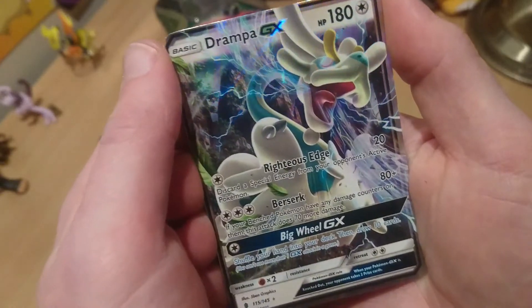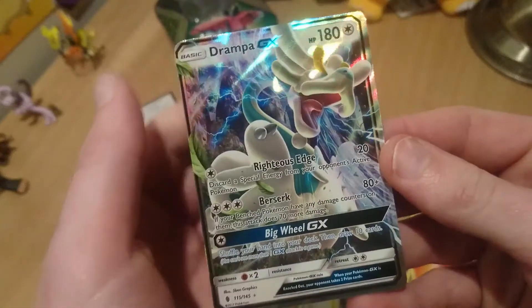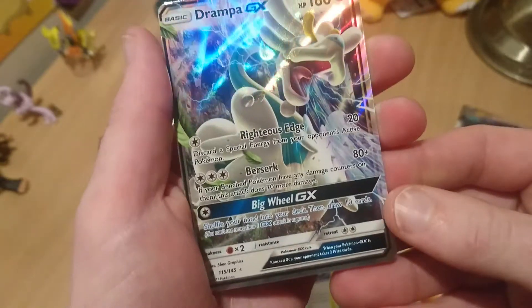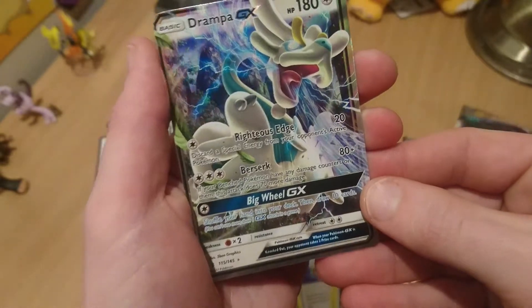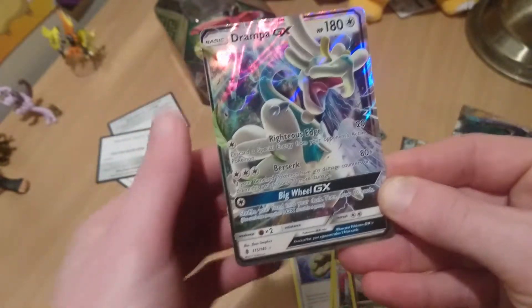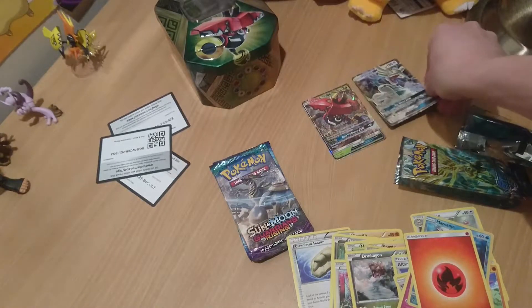Look at that guy - I never really understood this Pokemon, he's kind of like a giant giraffe. The GX card is sick. The attack says 'shuffle your hand into your deck and draw 10 cards' - that sounds pretty OP. Drampa GX, alright, you can join the GX train up the back there.